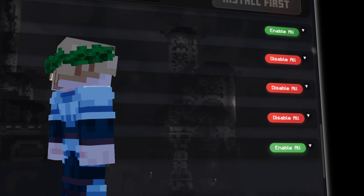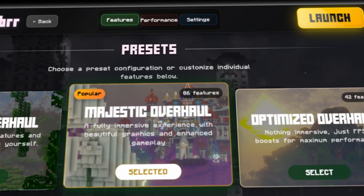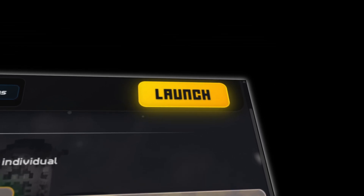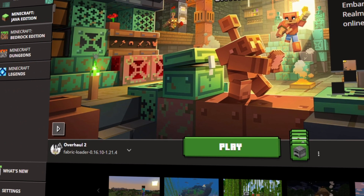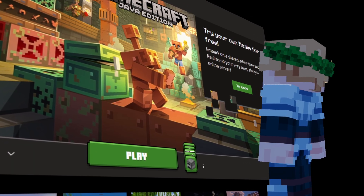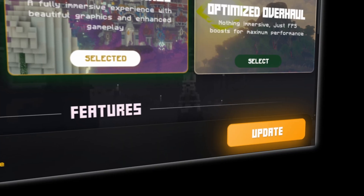Once you're happy with your selections, hit install. Once the installation finishes, you'll see a play button on the top of the page. Click that and it will launch Minecraft with the modpack preselected. Then just hit play and you're in. And if there's an update, just open the installer again and click update.